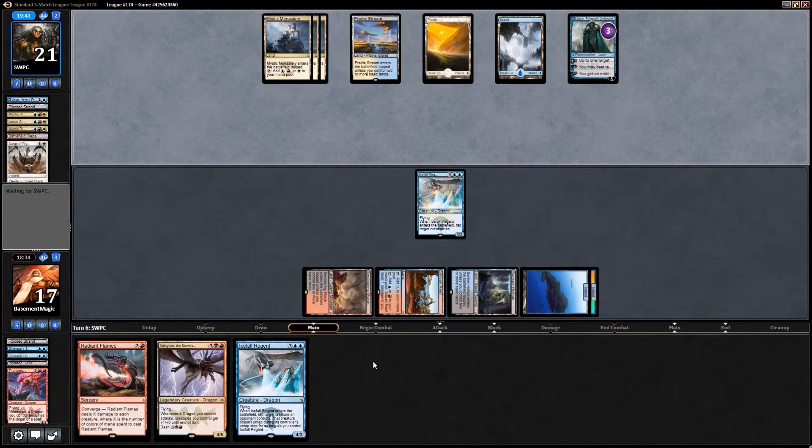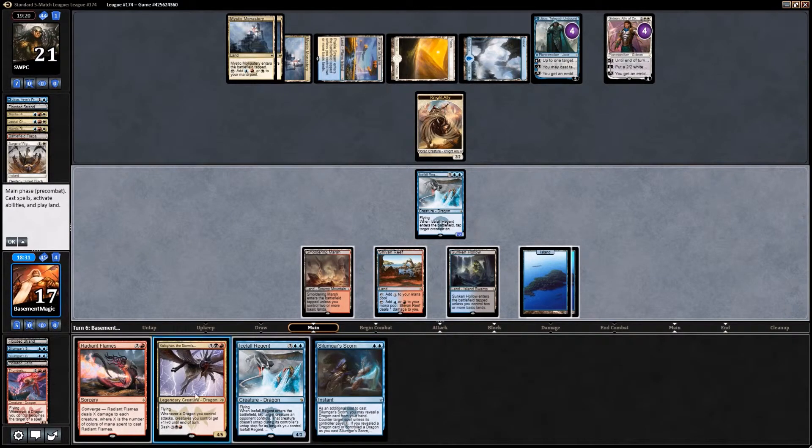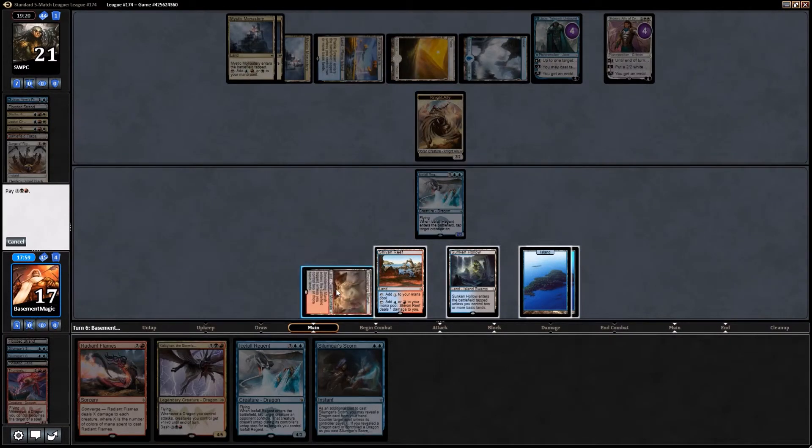The good thing for us about our opponent having Surge of Righteousness in the graveyard is it's really difficult for him to use it against us. We could go ahead and kill one of his guys — or actually kill his Knight — and leave up the counterspell. Not sure if that benefits us a ton though. I think we just dash in our Kolaghan.